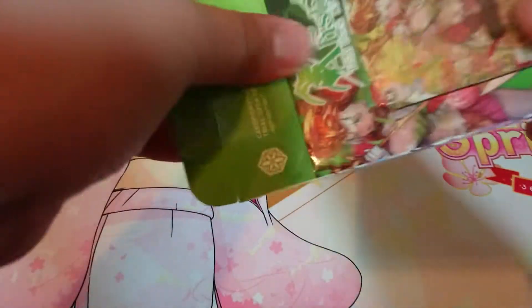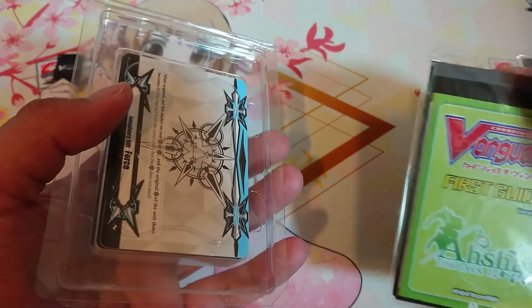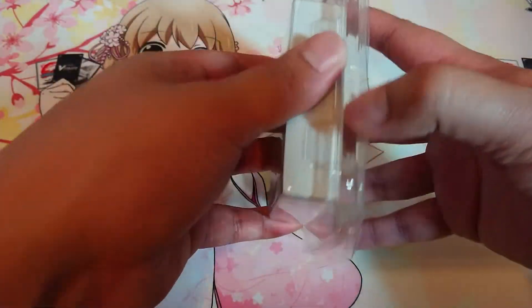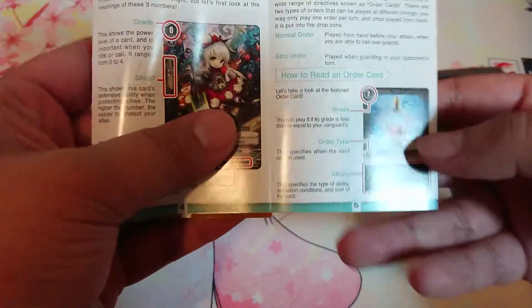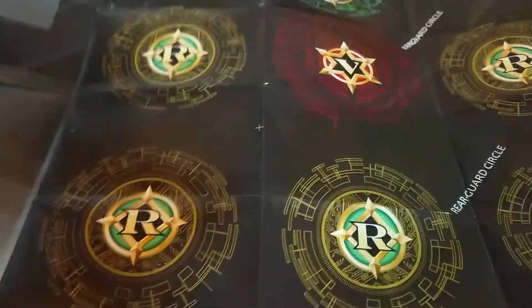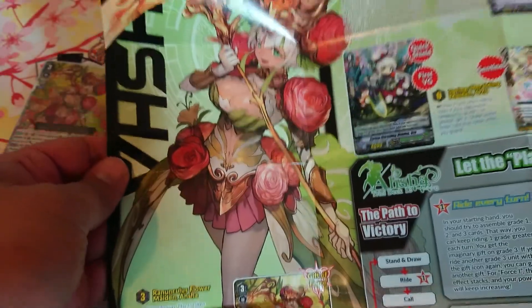There is a little bit of variance in the trial decks where you can get a foil — pretty much everything in the deck can be foiled. So there's the rule book, first guide. The first guide pretty much teaches you how to play. It does have the new order cards in here which can be useful, but the ones in the trial deck are not useful — they are pretty bad, so those are the first cards to cut.